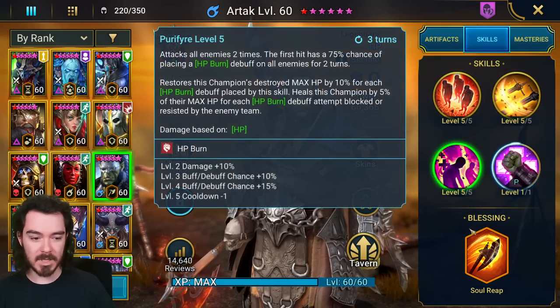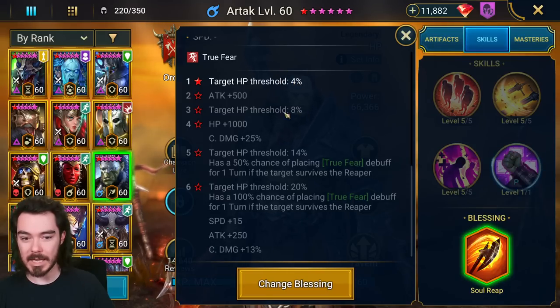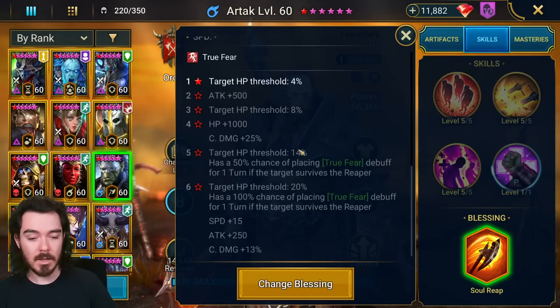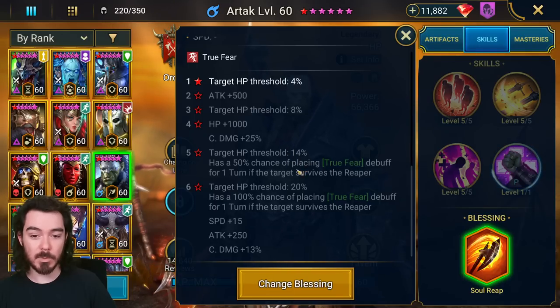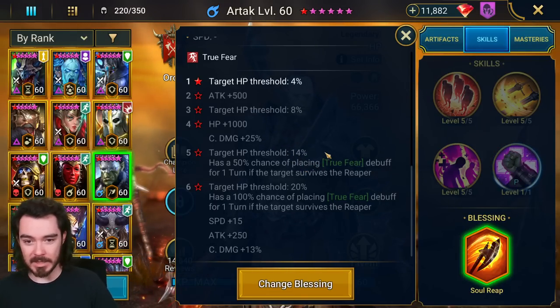The reason we want Soul Reap is the execute. At 4%, 8%, and if you got those souls from the Artak event, 14% HP threshold execute — that is absolutely massive. It's a game changer.